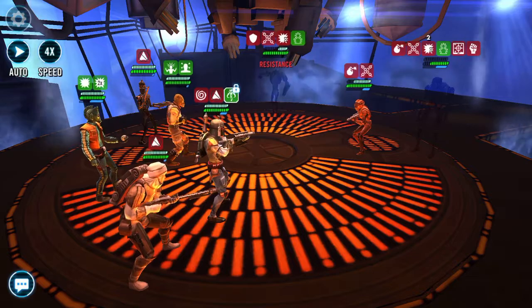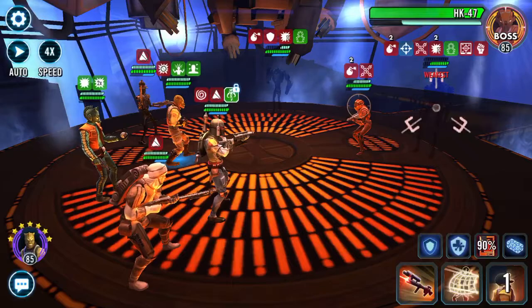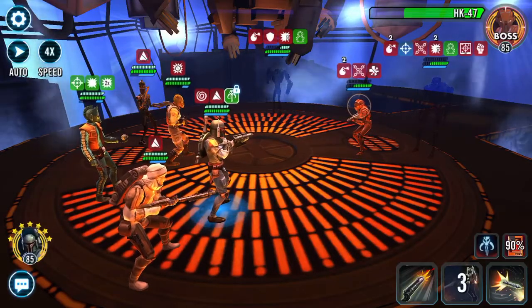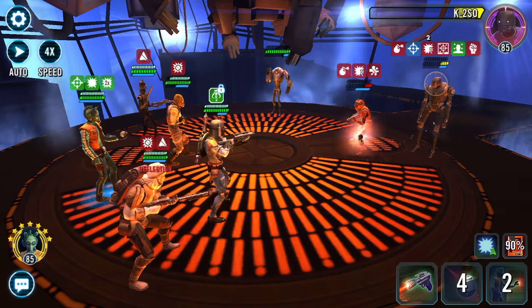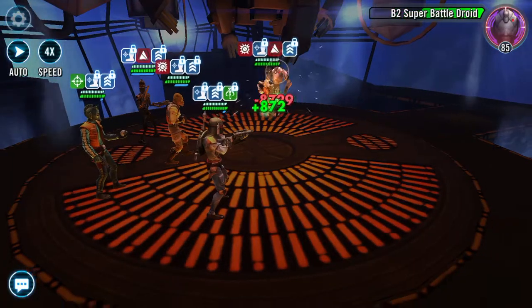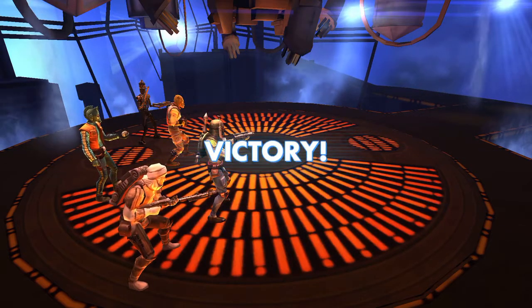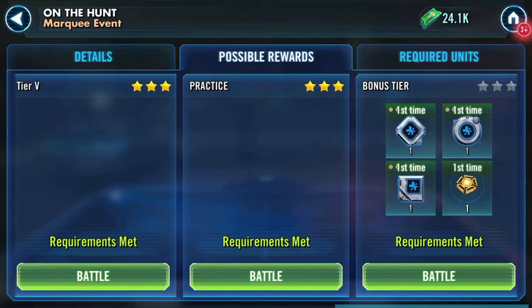Now we're going to get this contract up. He can't revive. A weird one to end up with the B2 as the last man standing — that's normally the first man I get rid of. And so on to the bonus tier.